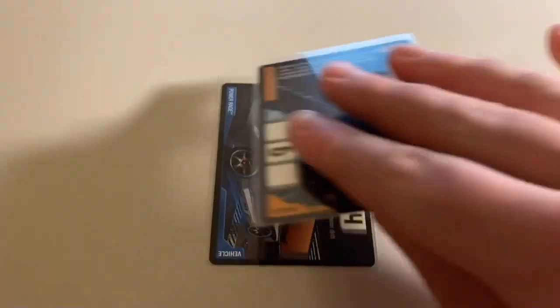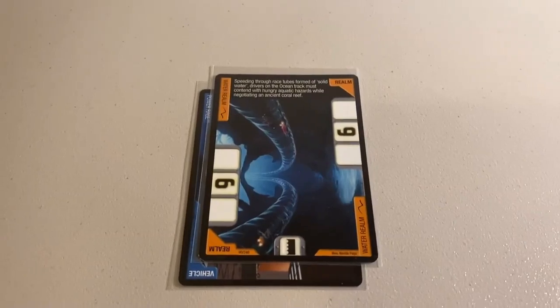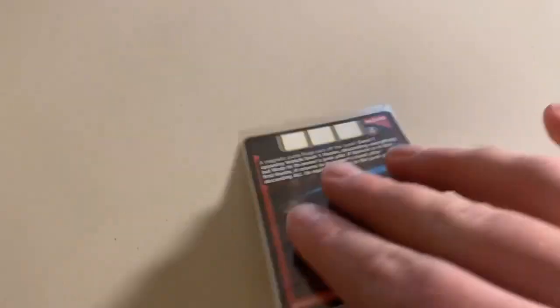Next up, some trading card sales during the 20% off sale. First, we sold a copy of Power Rage and a copy of the Water Realm — grand total $12 even to a new buyer. Then we sold a lot of 14 near-mint cement cards including a bunch of rares.